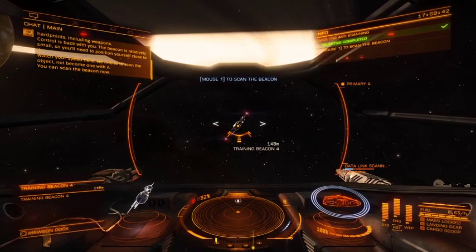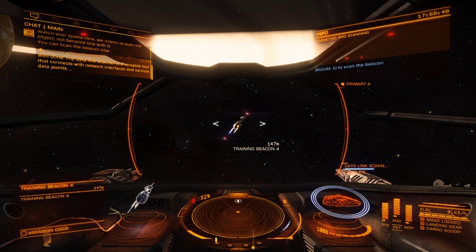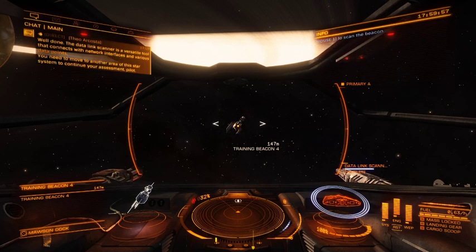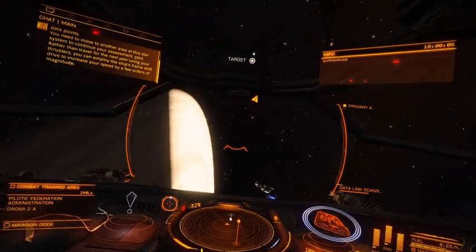You can scan the beacon now. Well done. The datalink scanner is a versatile tool that connects with network interfaces and various data points. You need to move to another area of this star system to continue your assessment, pilot. Rather than travel for the next year using your thrusters, you can employ the ship's frameshift drive to increase your speed by a few orders of magnitude.